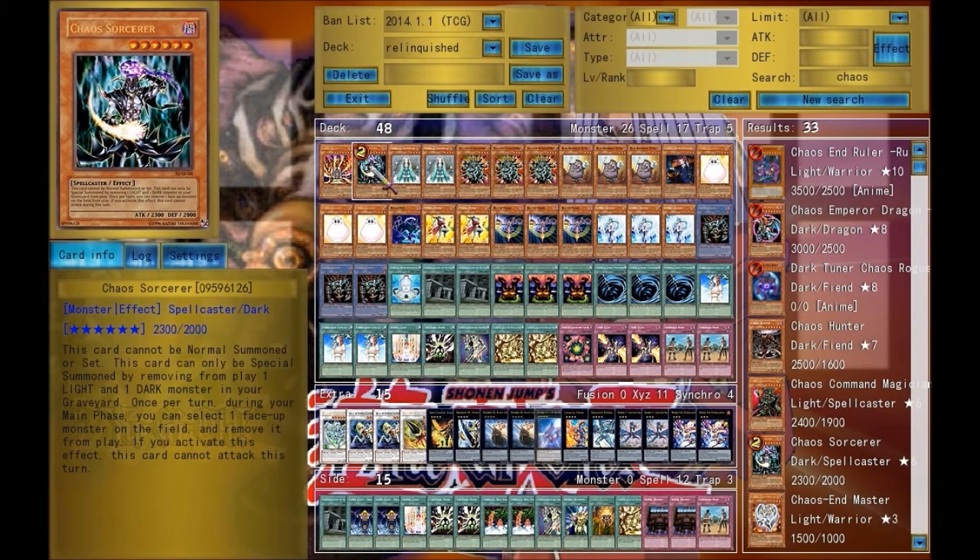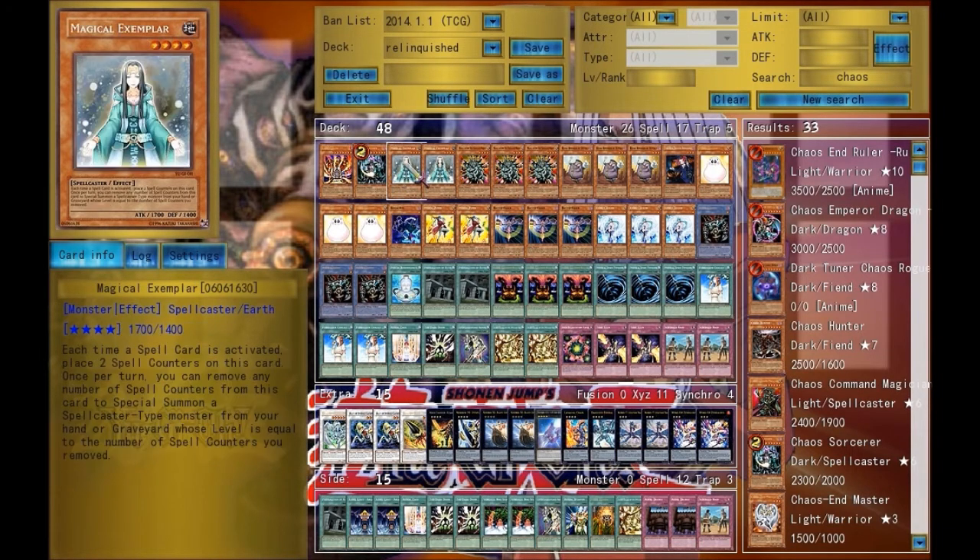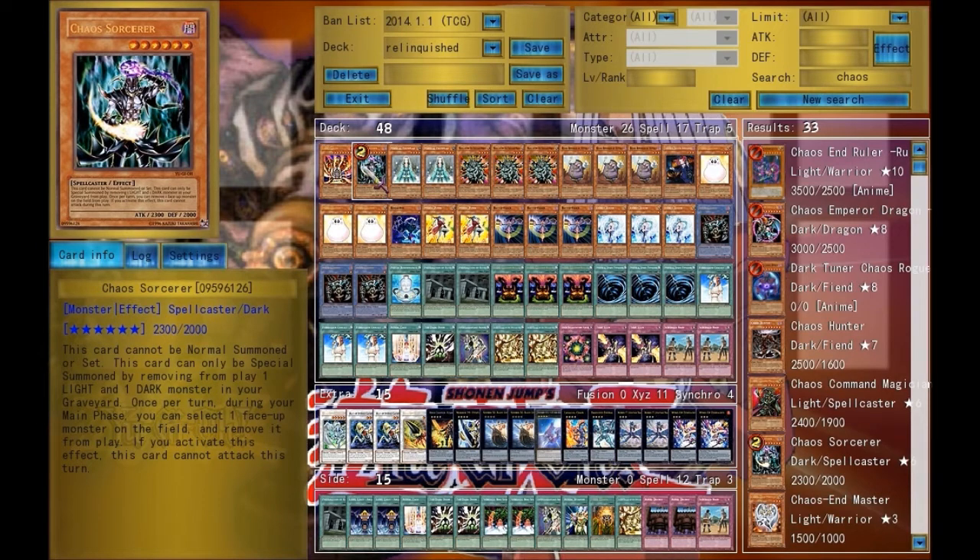Chaos Sorcerer. I like him over BLS because I can get Chaos Sorcerer after I special summon him with Magical Exemplar. While BLS, once it's in the grave, there's nothing I can do with it. So Chaos Sorcerer I could use a little bit better. He might not be able to have that second ability like BLS, but I do like what he can do.